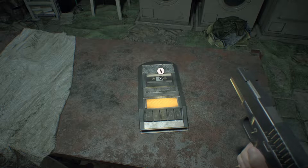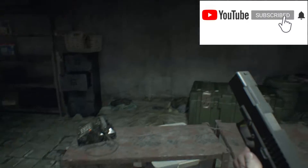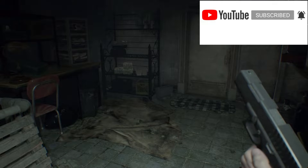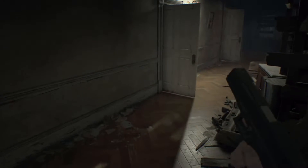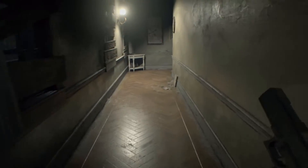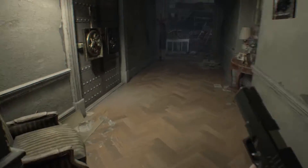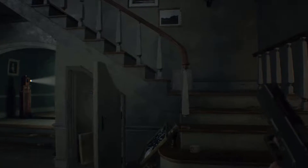Hi guys, welcome to Camo's Place where we're playing more Resident Evil 7 Biohazard. Hopefully you enjoyed this series so far — I'm really enjoying the game. Let's continue on where we left off. We're in the house. We had a little altercation with the police officer and the dad — I'd say his name is Mr. Baker. Guys, I'd like to welcome you on this journey. If you haven't liked or subscribed to the channel please do so, and if you've got any comments below I'd really like to hear them.